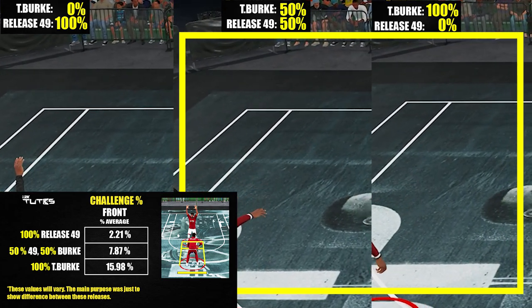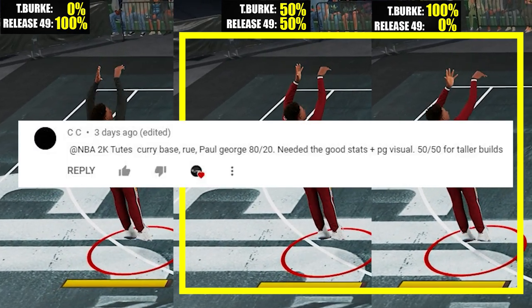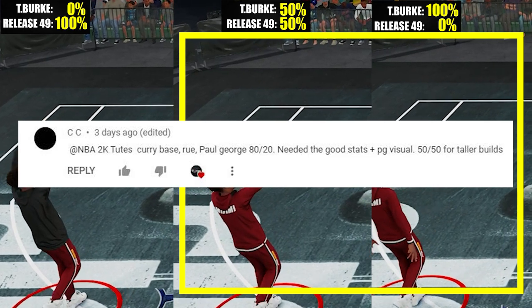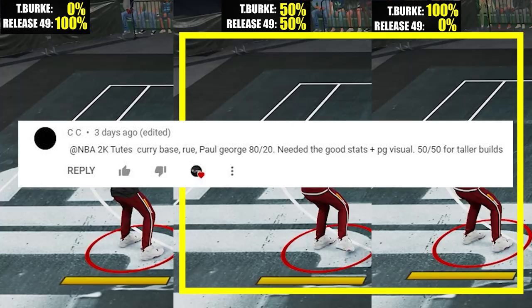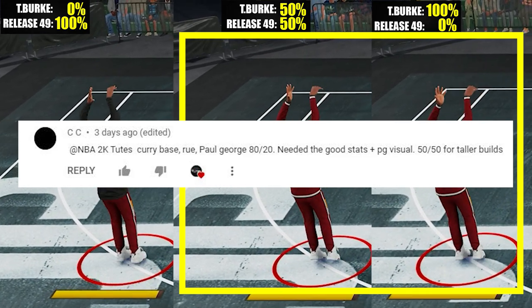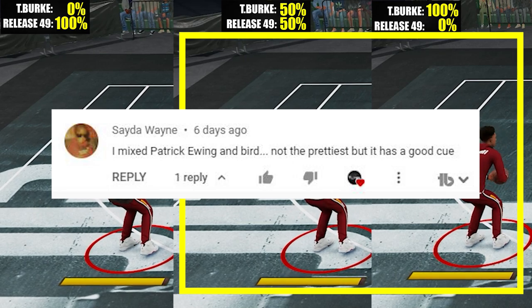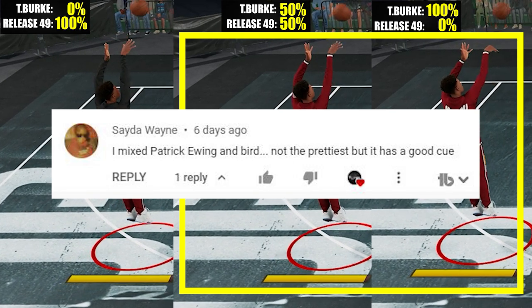There are already some viewers doing the same thing using my stats. One used Dan Rue for good challenge reduction and Paul George for good visuals — I even mentioned in another video that PG really has a good cue. Another viewer used Ewing for good challenge reduction and Bird for the visuals, specifically for that cock-back animation.